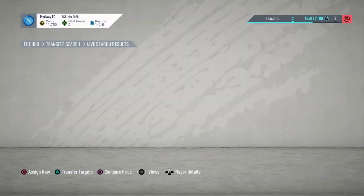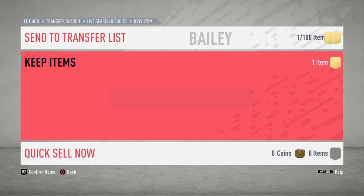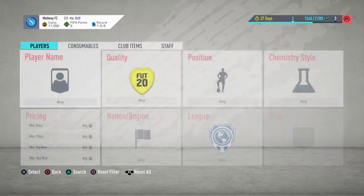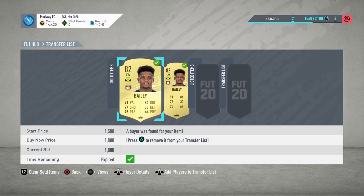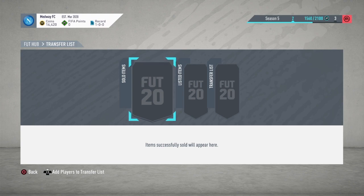900 coins for a Leon Bailey — that is a decent little snipe! Then we picked him up again for 750 coins — that is some crazy profit right there. So we went on to sell them. We were able to sell our Leon Baileys, which were definitely the best snipes of the video. We got one for 900 and one for the minimum price of 750 — crazy profit.